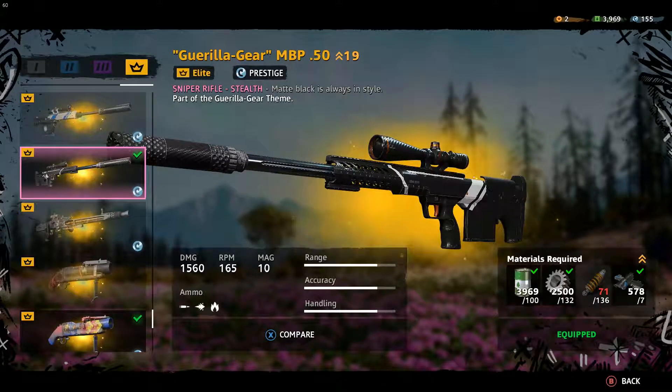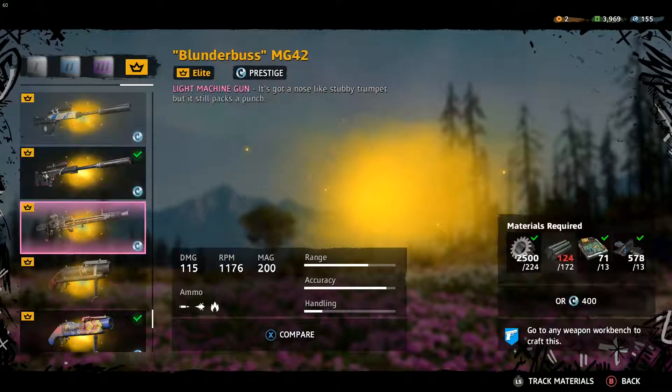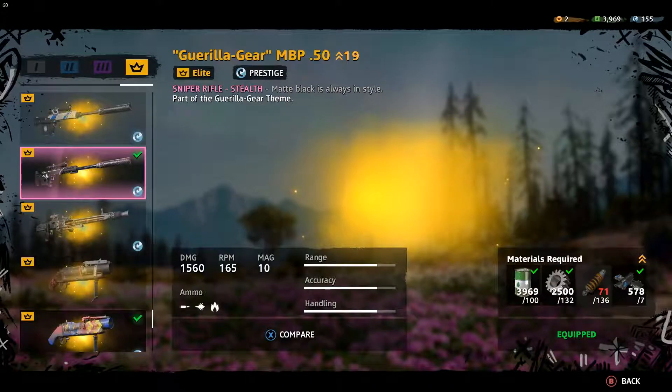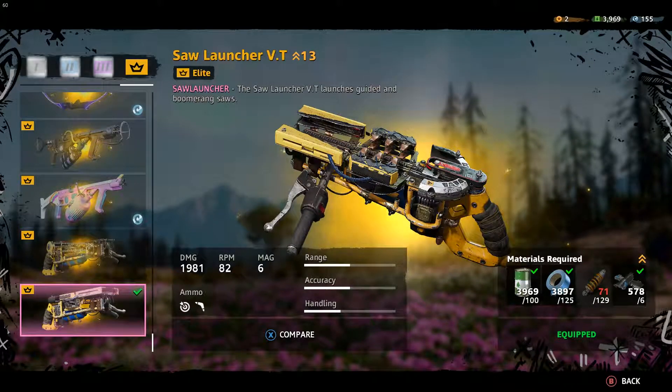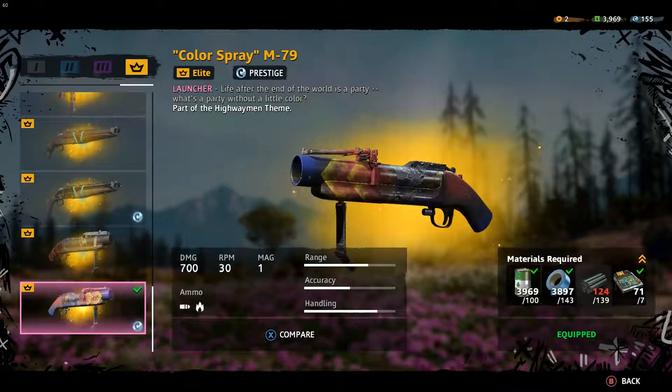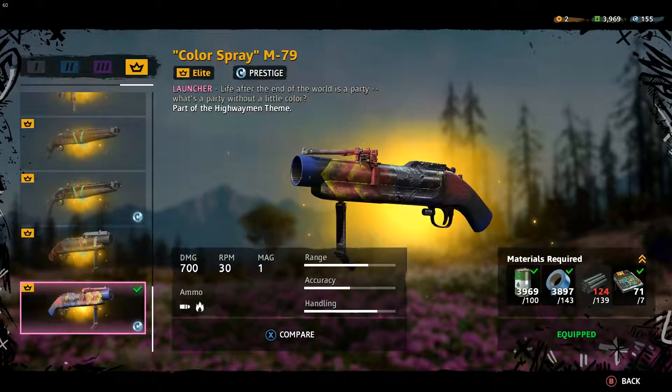There will be a sniper at the extraction preventing you from getting close. I'll show you how to deal with it because there's a trick — going straight at him is not a good idea. My third weapon is a shotgun/long upgraded 13 times, which can kill anything with one shot. My fourth weapon is a launcher with 700 damage — I only use it to blow up vehicles.